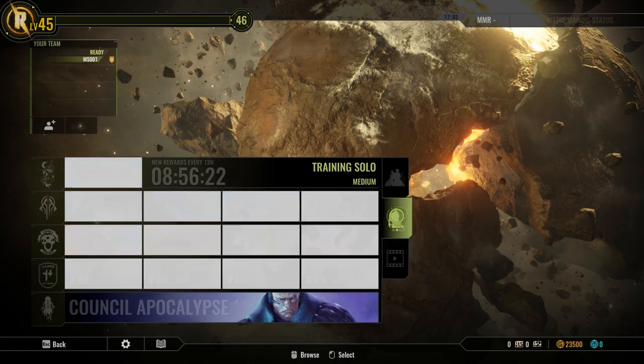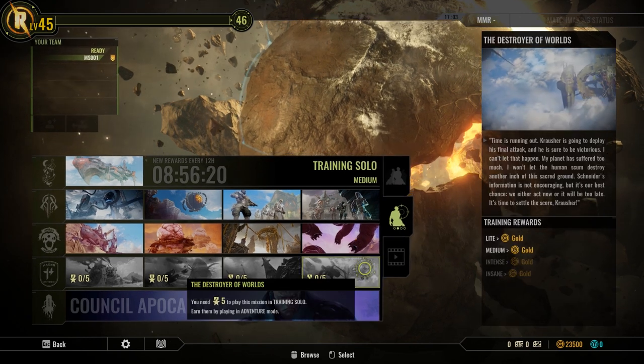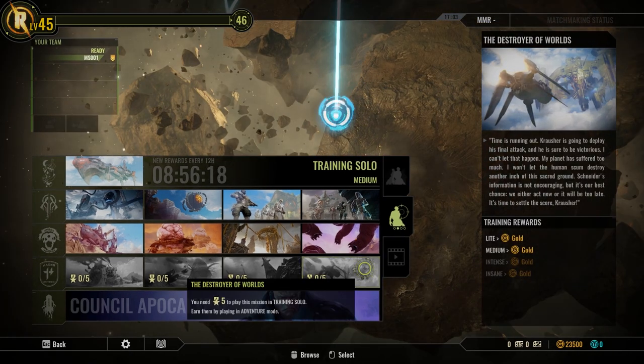And what will become of the Solo Mode? We've changed the name of Solo Mode — now it's called Training Mode. Players will be able to practice with new characters and master the mission's mechanics. To access it, they first need to earn some medals. For each successful mission they play online, they will obtain a medal. Once they get five medals for one mission, Training Mode for that mission will unlock.